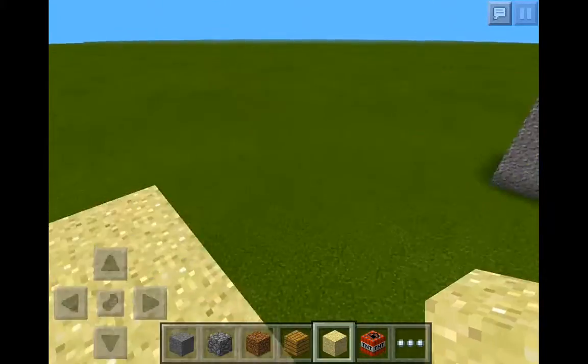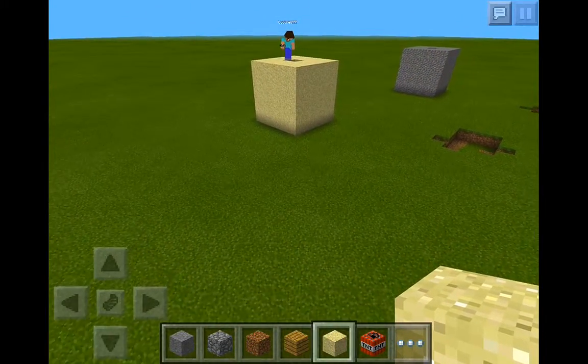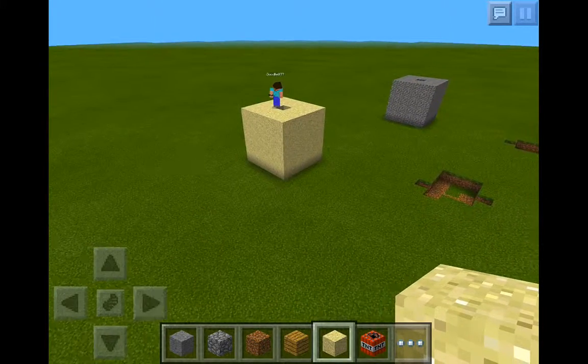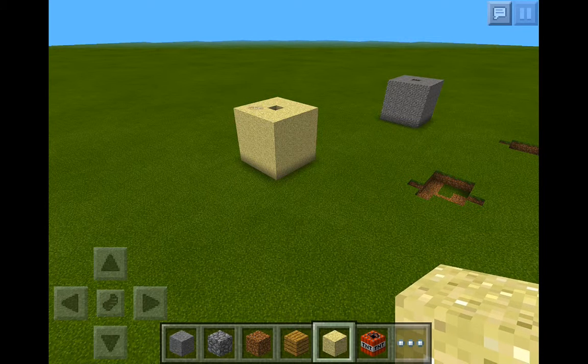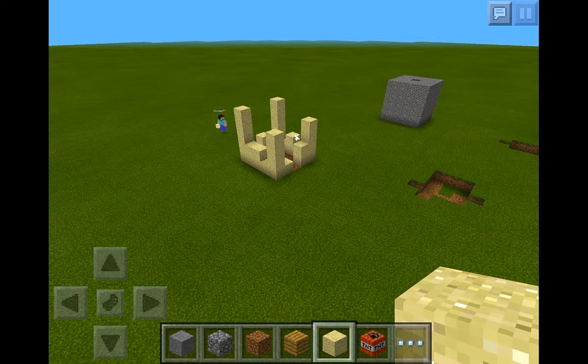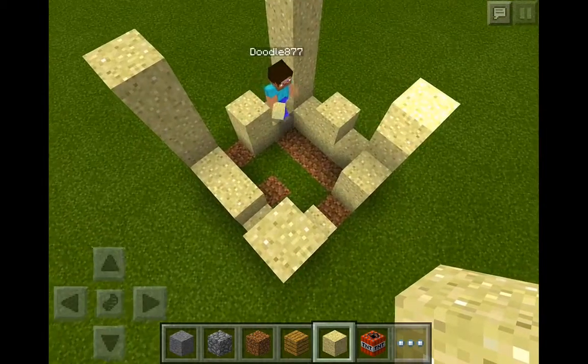Make sure you have flint and steel and sand. You have to put two pieces of sand. Ready? Let's do this. Well, I didn't shoot it at all. Okay, let's just see which one has more blocks at the end.